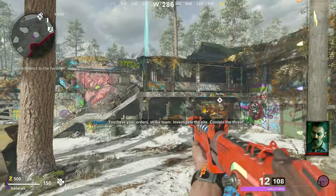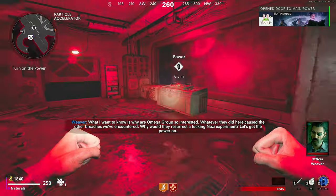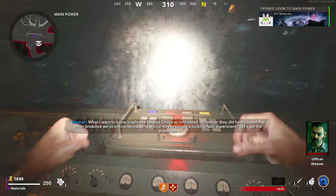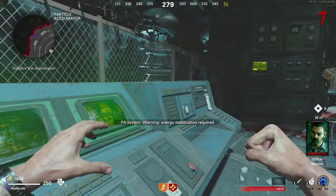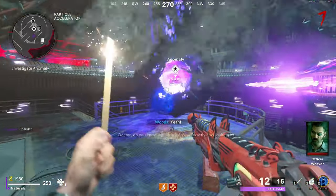Today I'll be showing you how to do the Dying Machine Easter egg in this simple 2024 guide. The first step you need to do is turn on power, then click the two terminal buttons to activate the dark ether portal.